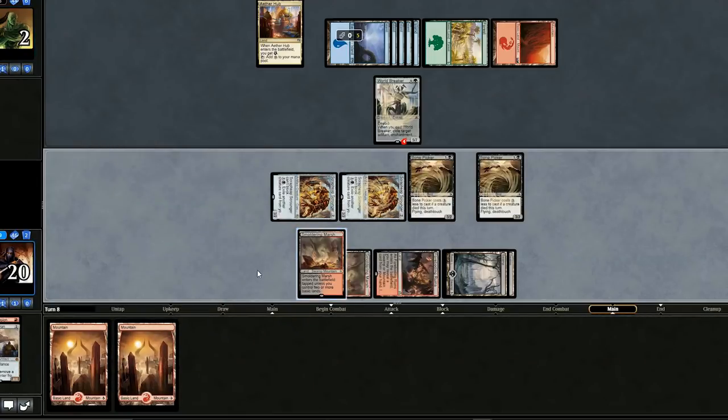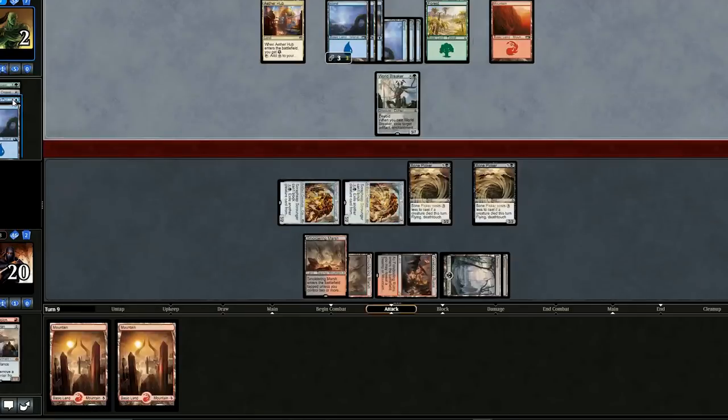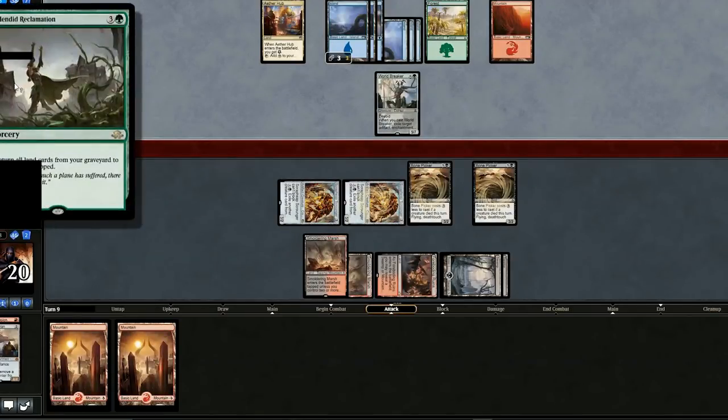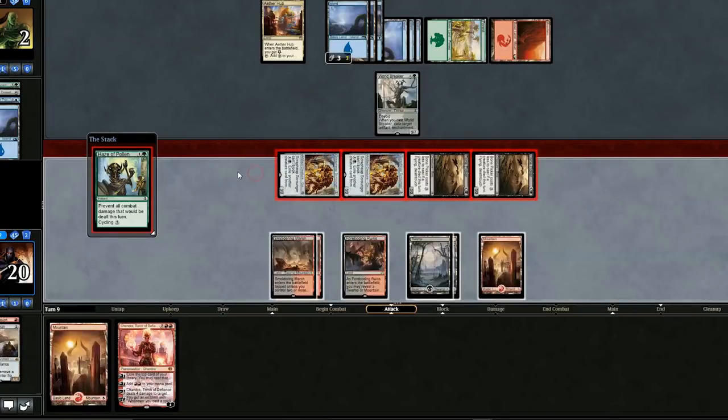He's blocking the Vehicle — opponent goes down to two. Since he killed one of our creatures, we play both Bone Pickers. I don't see how our opponent can win unless they bounce all our creatures with Engulf the Shores. They do have an Ulamog — what deck is this? Is this a random ramp deck? We have Chandra. Let's swing in, and if that doesn't work, we'll play Chandra.